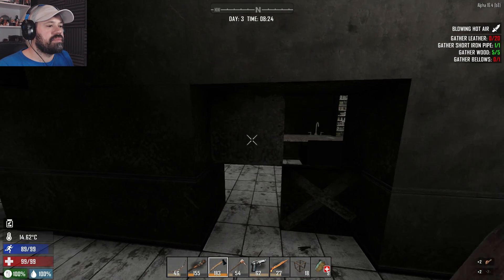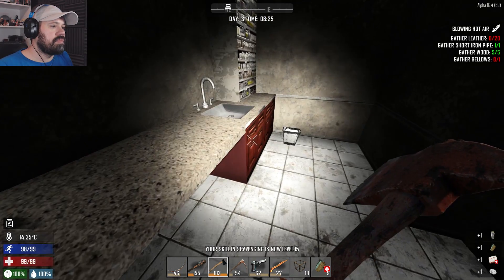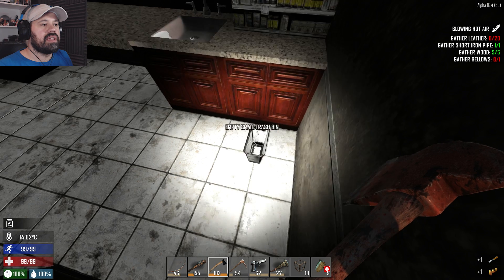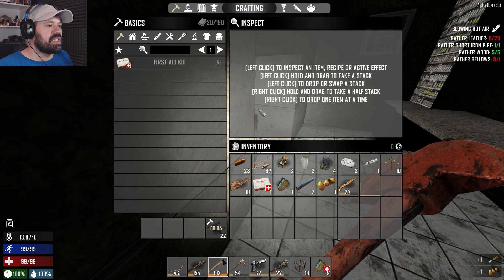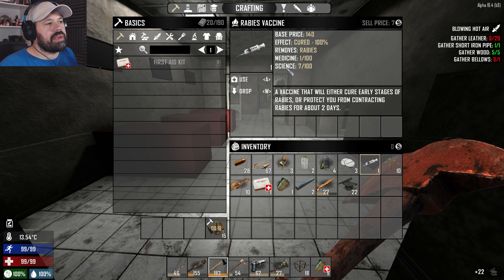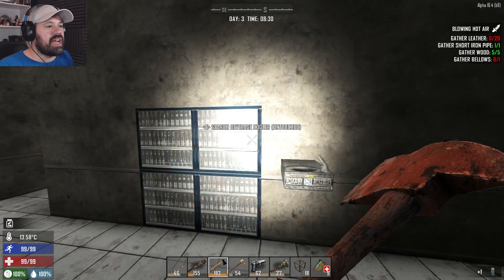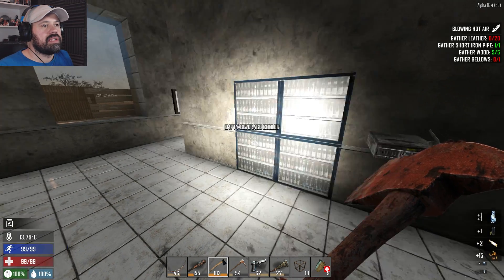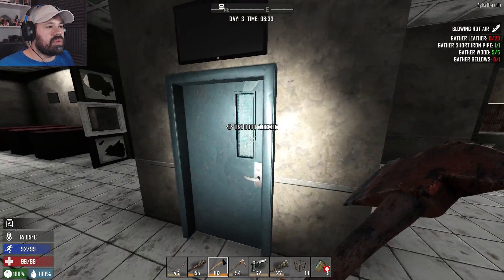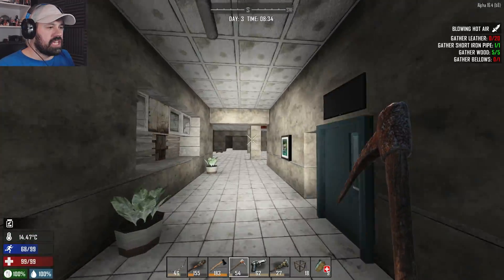Oh nice, what do we have here? We got a good wrench - that is amazing, look at that! We have so many chisels, absolutely no way we need to keep this one. And what is this? A rabies vaccine - a vaccine will either cure early stages of rabies or protect you from contracting rabies for about two days. Wow, that is pretty nifty! Some beverages here as well - very nice. Let's finish the whole downstairs before going up.